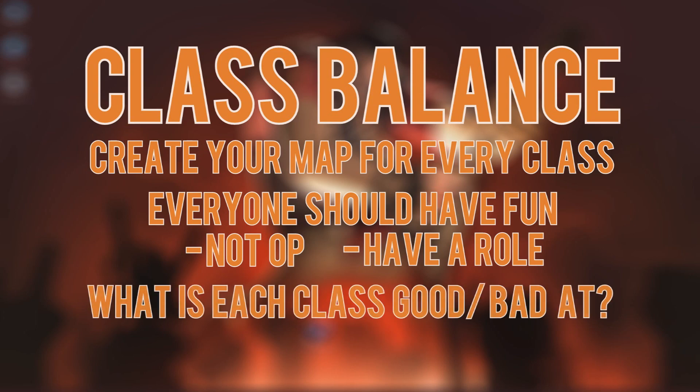Think about each class's strengths and weaknesses as you develop your map. Keep the jumping classes — Scout, Soldier, and Demo — in mind. Know that these classes will be able to get to places that your fat slow Heavy won't be able to, and design accordingly. It's a good idea to get familiar with every class in game. I'm a firm believer that a good mapper should be a pretty decent player. Having good game sense can really help when it comes to designing layouts and fun spaces to play on.